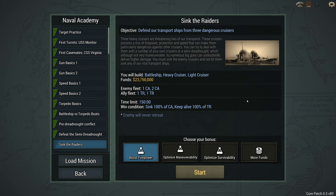Hello, Brother Monroe here. Welcome back to the Naval Academy, where we've got to sink the Raiders.